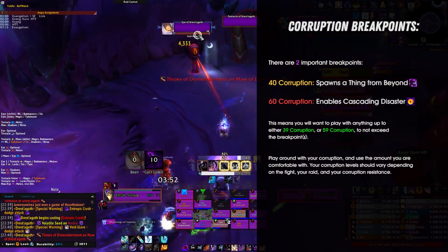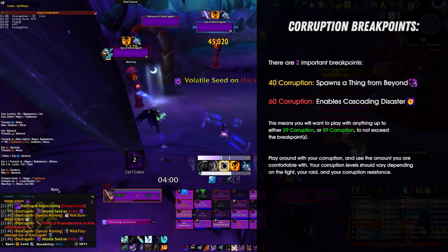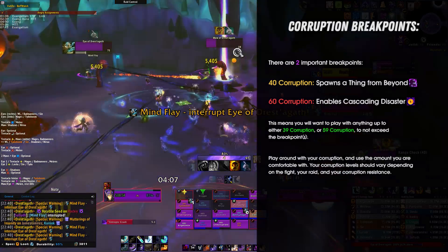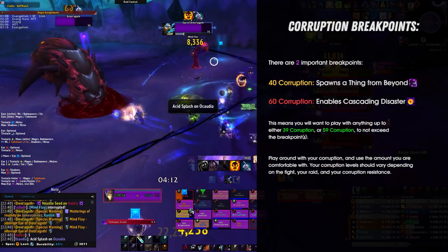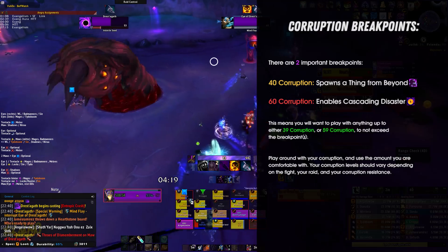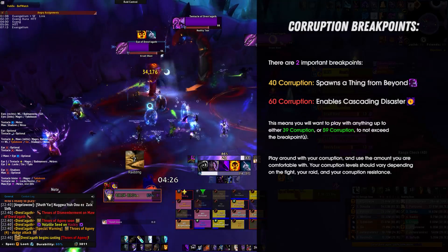Personally, I'm running with 40 corruption, with Severe rank 3 twice, one haste proc, and one crit damage and healing increase of 2% as well. So again, be sure to either stay beneath 40 corruption — so a maximum of 39 — or of course beneath 60 corruption, so a maximum of 59, and you'll be fine. Ultimately, it boils down to what you can handle and how competent you and your entire raid are, as well as how aware you are of the incoming effects. Things are also dependent on your use of the legendary cloak, so never forget to utilize it when needed.